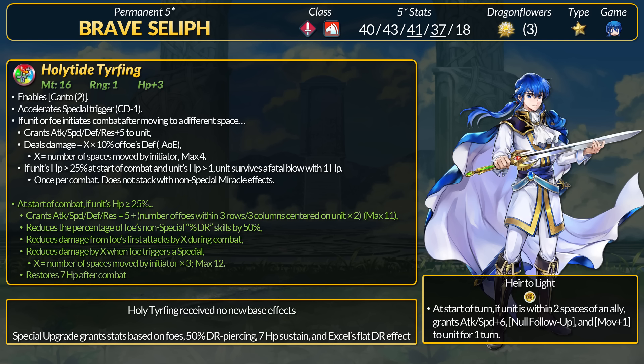If Seliph or the foe moves spaces, he gains +5 stats and true damage based on the foe's defense stat. This scaling is based on the number of spaces moved, so Seliph can get true damage equal to 40% of the foe's defense. In addition, if Seliph starts with more than 25% HP, he has a Miracle effect in combat. Fairly strong weapon at base.